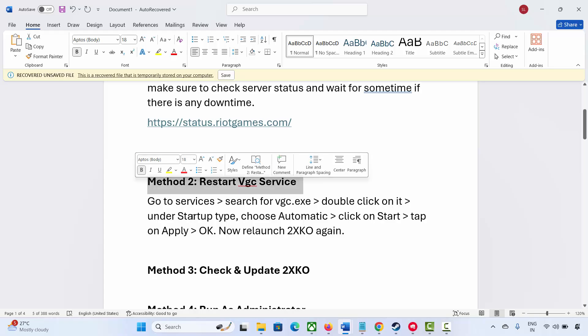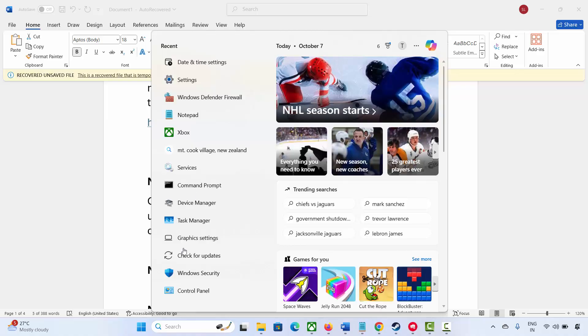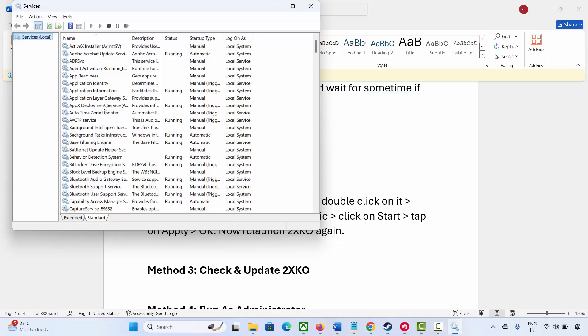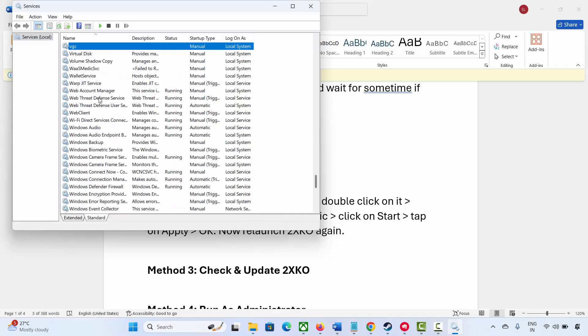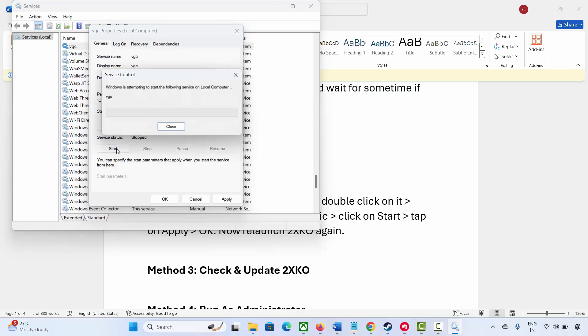The next solution is to restart the VGC service. Go to Windows search and search for Services. Here you have to search for VGC, then double click on it. In the startup type, select Automatic, then click on Start. Once it's finished, click on Apply and OK, and after that relaunch the 2XKO game and check if the error is resolved.